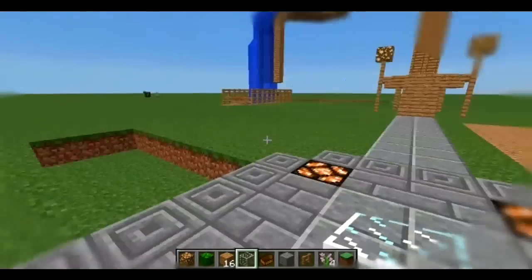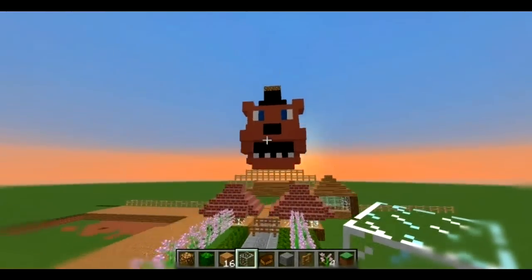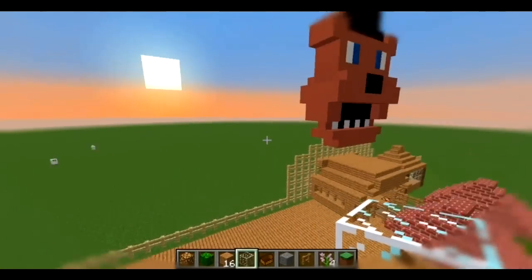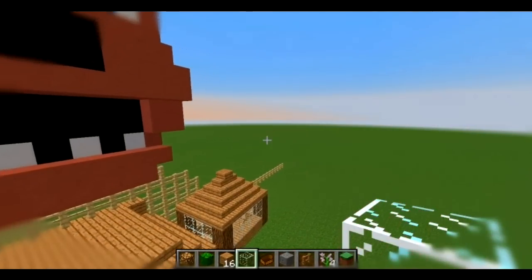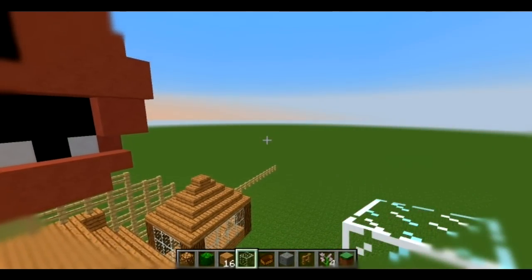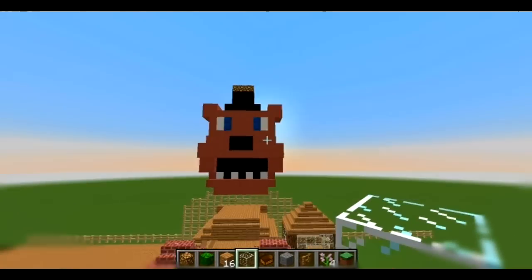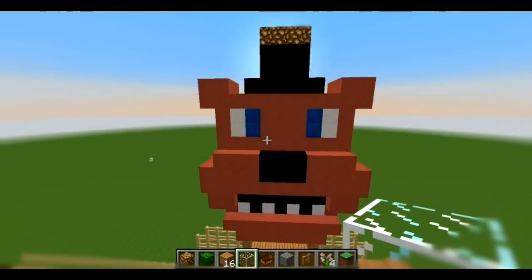I'm gonna be adding a lot more to this. And that's the Freddy thing I made myself. Also, I'd like to mention that I don't really play Minecraft that much. And my friend Mickey — that's her nickname, and she's Wolf50454 on Animal Jam — she suggested that we build a Fazbear theme park or something like that, so I just agreed.